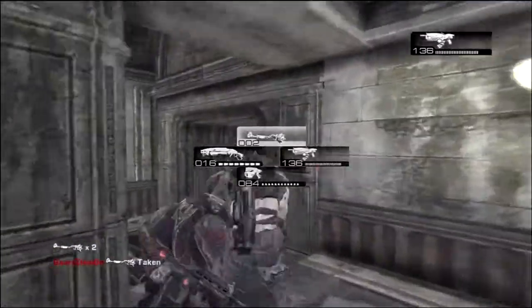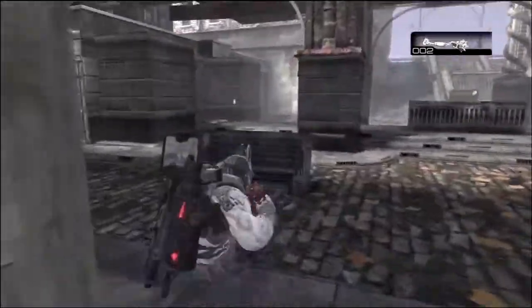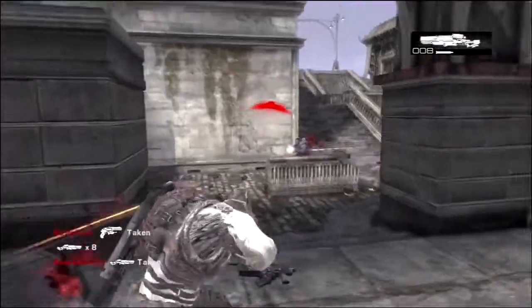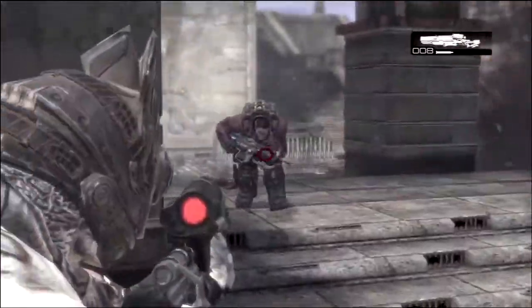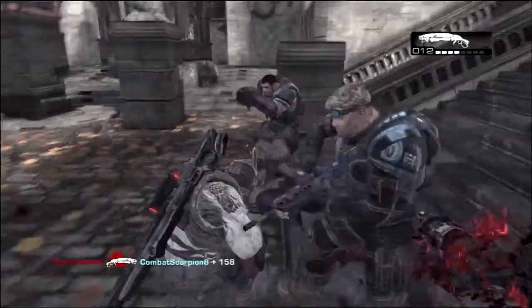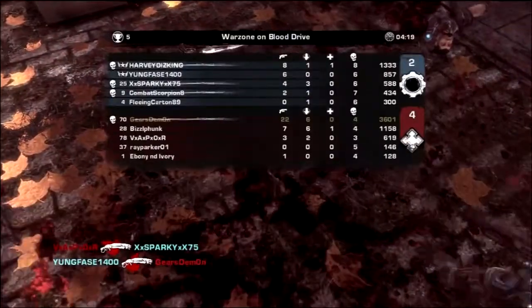Coming up on the final round here and we get some expert bullshit. Cliffy B is probably laughing at me with a stupid troll face. I get the sniper, throw two grenades, boom — I could have sworn that was a kill. Clean him up with a shotgun — that's two. Then I shoot this guy like two times, he weapon swaps and one-shots me. Anyway, the final score is 22 and 4. Thanks for watching, take it easy.